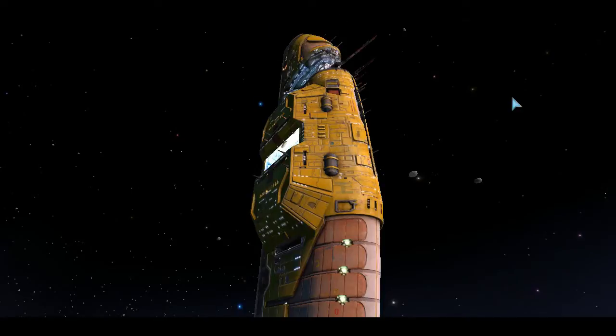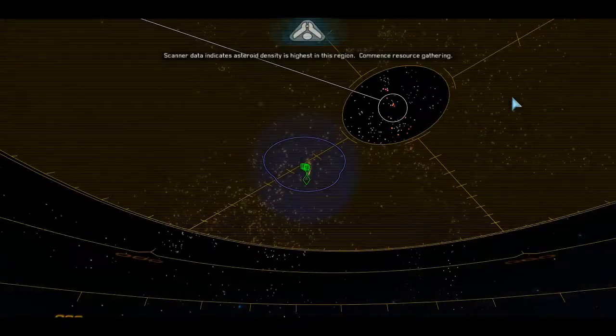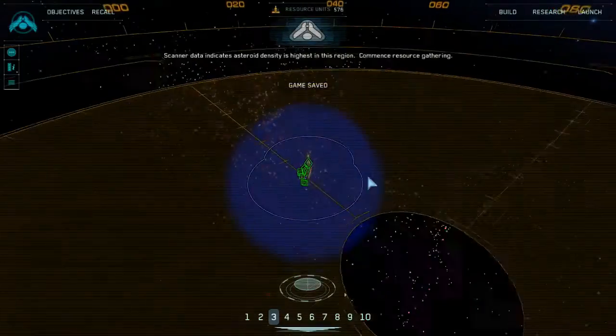Hyperspace jump successful. We're back in the great wastelands, going to try this mission again. Data indicates asteroid density is highest in this area — beautiful intelligence, resource gathering.